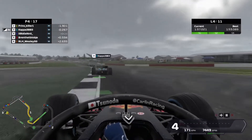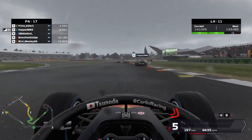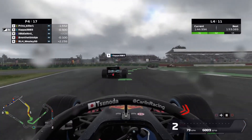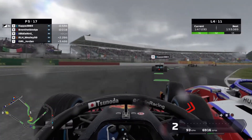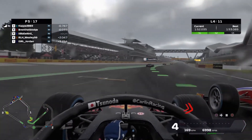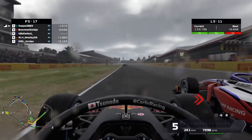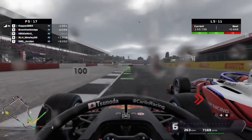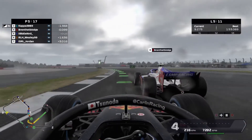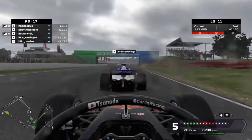Now on the attack of Kappa on lap four — a massive moment for us but somehow we hold it. We cover the inside while Brent tries to go clean around our outside — he was really quick in the wet and just manages to make it stick. Kappa unfortunately in front loses the rear and we go wheel to wheel with Brent down towards Abbey. He has the inside line and the high ground, so we have to back out and we're dropped back to P5 — gained a place and lost it again.